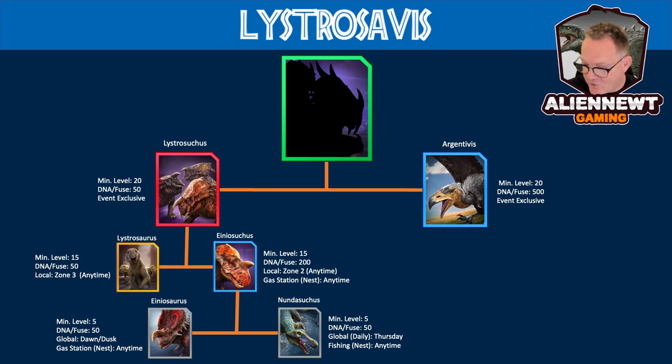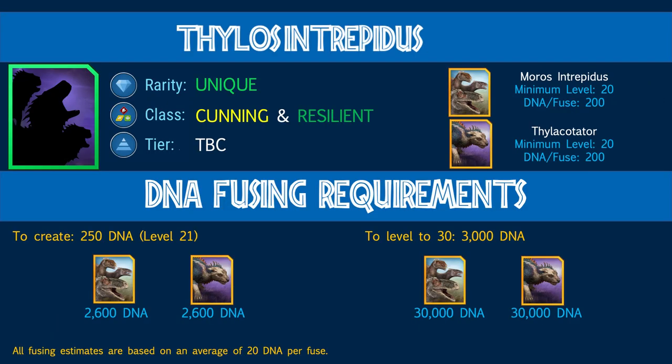That covers the DNA chain to fuse Iniosuchus, which in turn fuels fusing for Lystrocephalosaurus. Now let's move on to Thylos Intrepidus — our second unique flock, cunning and resilient. It's made up of a new creature, Morus Intrepidus (epic), and our old friend Thylocotator. Both need to be at level 20 and both are epics, so it costs 200 DNA per fuse. To create Thylos Intrepidus you need 250 DNA, costing approximately 2,600 DNA of both epic creatures. To max it you'll need 3,000 DNA — about 30,000 DNA of both epics.